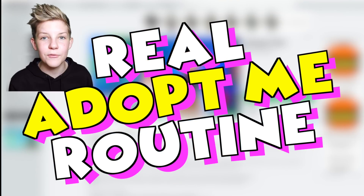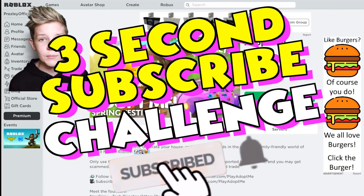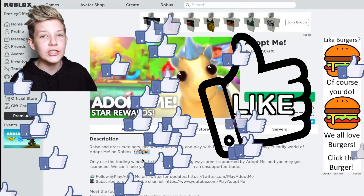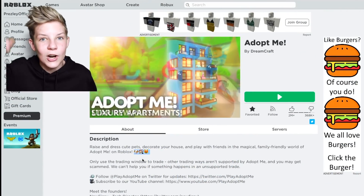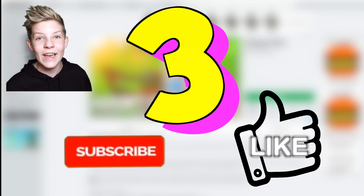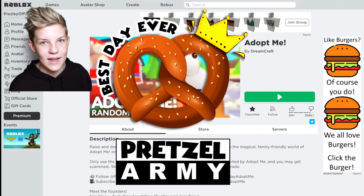Today I'm going to be showing you my real Adopt Me routine. But before we get started, if you're new here, let's do the 3 Seconds Challenge. If you're already part of Pretzel Army, you guys can do the 3 Second Like Challenge. And don't forget that if you do this within 3 seconds, you can comment down below 'mega fan.' Alright guys, are you ready for this? Let's do it in 3, 2, 1 — done. Thank you so much for doing that; you are now part of the Pretzel Army.